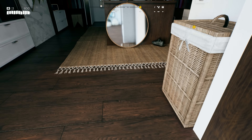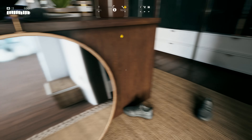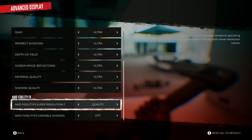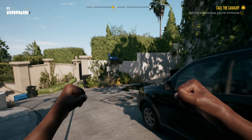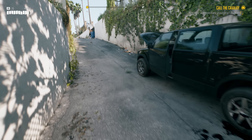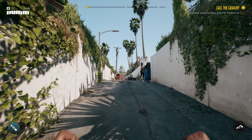Overall, Dead Island 2 on PC definitely has some weird quirks — its reflections are ugly, FSR could be better, and it could really benefit from more AA options. But on the whole, it runs pretty well, which is a lot more than I can say for many other ports released in the last couple of years, especially those using Unreal Engine 4. Here's hoping other developers take notice and start doing the same.